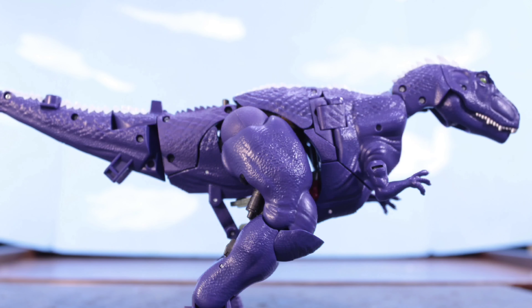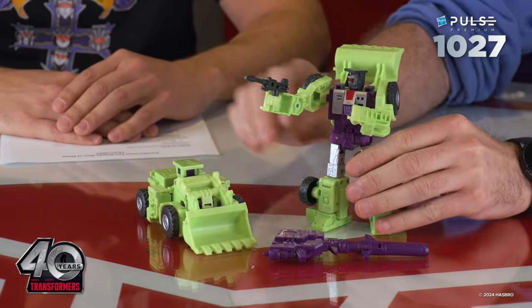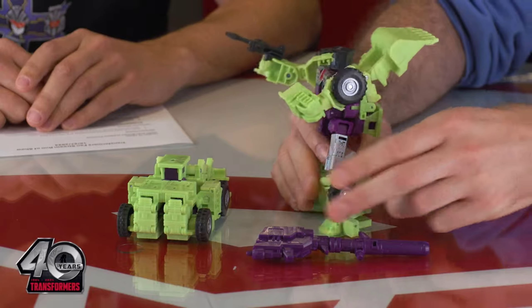86 Devastator — they finally stopped edging us after three months and just showed them. It is a great prototype. They didn't show off all the individual Constructicons, but Scrapper and Bonecrusher look cool. There is a little bit of hollowness, especially on a Voyager class like Scrapper, that looks a bit questionable, especially for how simple in design these characters are. But I love that the Devastator cannon comes with Scrapper, and you can split it apart into two pieces for him to hold — that's a really nice play option.